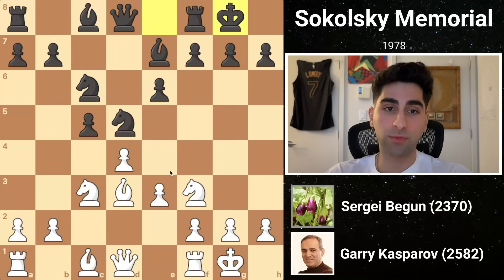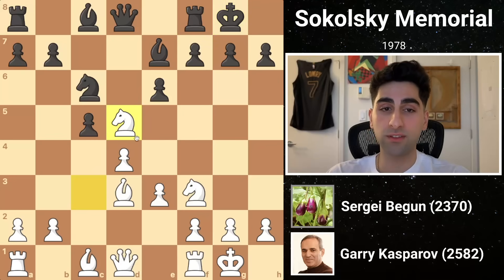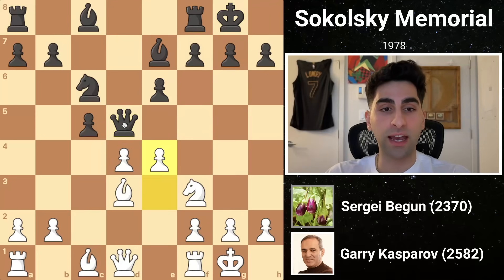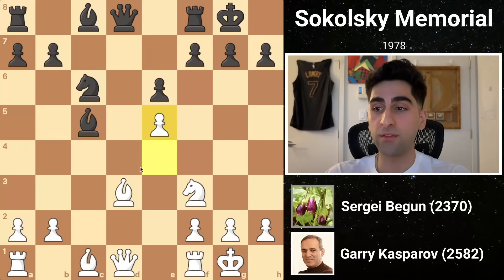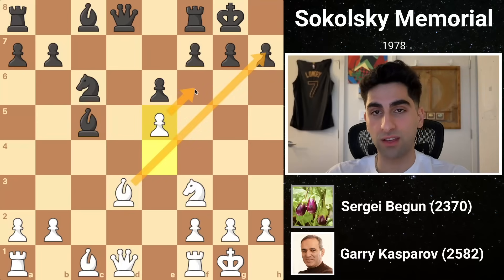At this moment Kasparov spots a way to restructure the central position to his advantage. He captures the knight on d5, and black recapturing with the pawn would allow white to give him an isolated pawn by capturing on c5. So black takes with the queen. Then white pushes e4, attacking the queen, who flees back to where she came from. And then white grabs on c5, and after black recaptures with the bishop, white pushes e5, opening the bishop and gaining substantial space on the kingside.